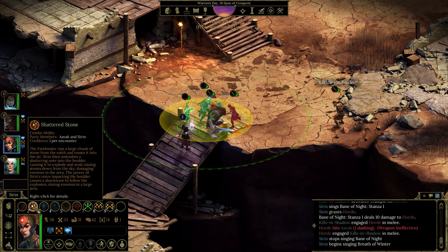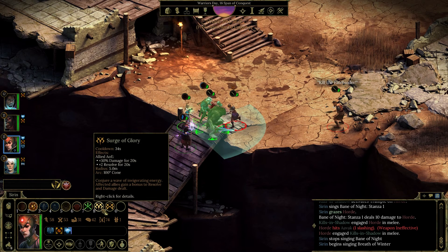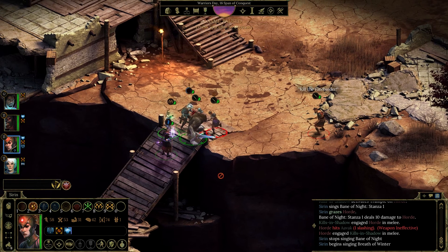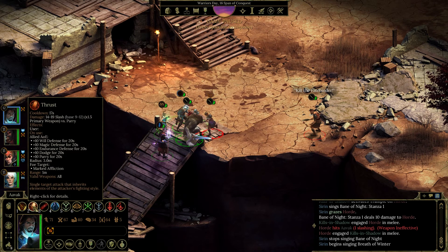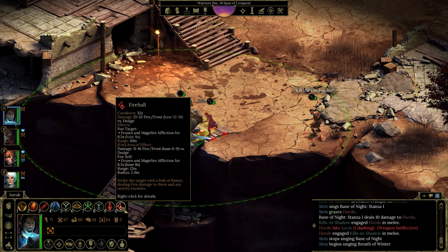Shattered Stone — the Fate Binder rips a large chunk of stone from the earth and tosses it into the air. Sirin then unleashes a shattering note into the boulder, causing it to explode and sending raining stones down from the sky, damaging enemies in the area — that is actually pretty potent. I'd like you to bolster their effects. And as for me — good old me — I could use a fireball.